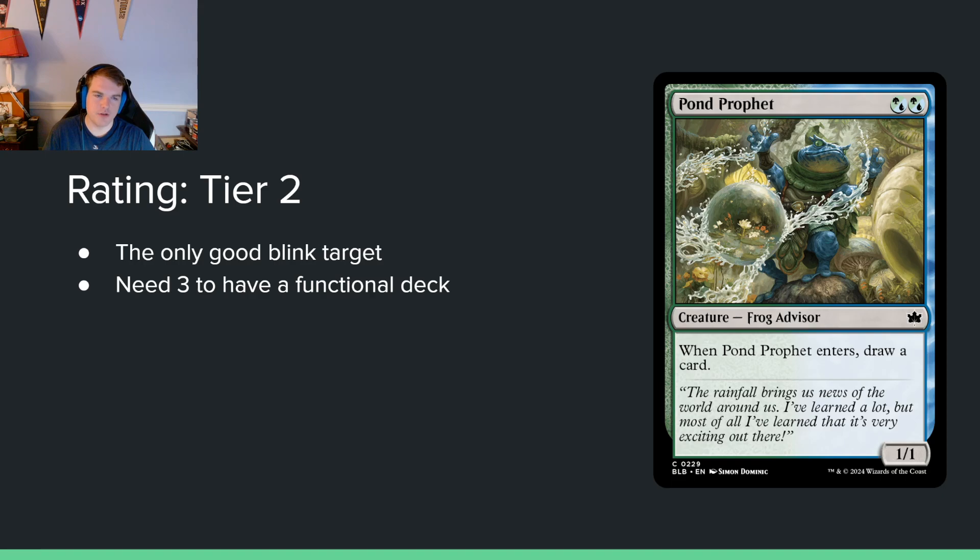Pond Profit — blue, two blue-green hybrids, 1/1. When it enters, draw a card. This is your best blink target in the frog deck. You really only want to play this in blue-green because of the double pip costs — in any other color combination a green-green for a 1/1 that draws a card isn't good. In the blue-green deck it's going to be excellent. I think they costed this card exactly correctly.